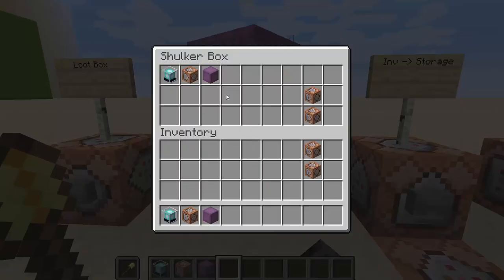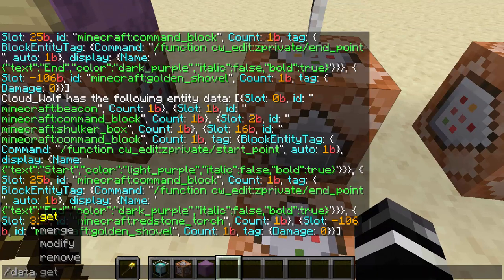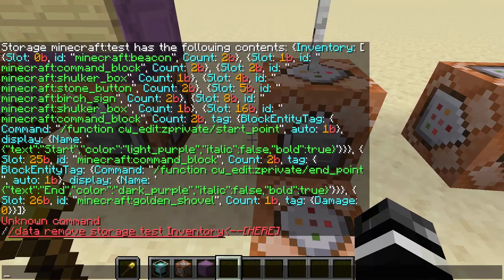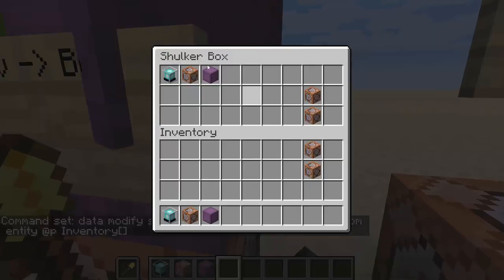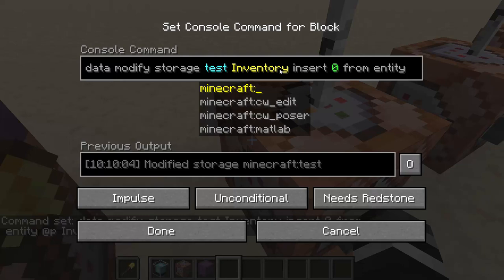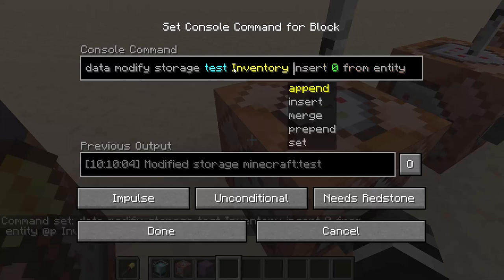So we're going to use something much safer — a storage element. Storage elements are the new feature. You can use data get storage. Here are some storage elements I've made. I'll do data remove storage to clear it, and now it's just an empty NBT space. You can create a storage element without a specific command — it'll just make one when you put the name in. Even if it didn't exist, data modify storage test would still work; it would just create it right then and there. You can treat it just like NBT of a block, except anything goes there, and it's not going to accidentally delete your shovel.